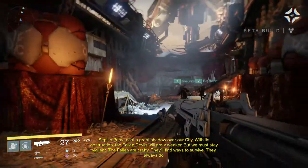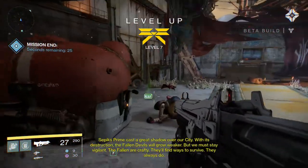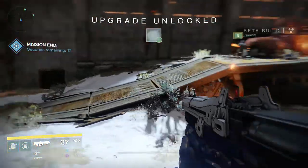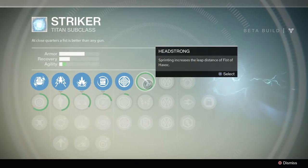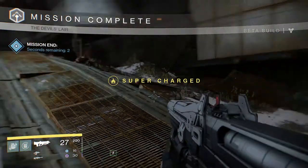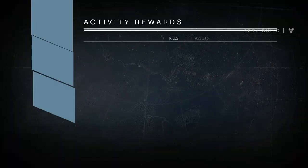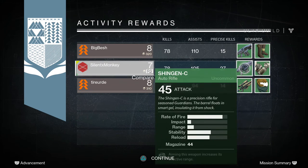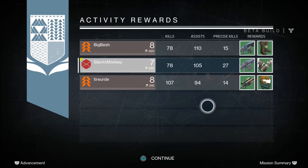Is that it? Well done! We got a full level from this dungeon - we started at level 6 fresh and now we're at level 7. Let's quickly look at what we just unlocked: sprinting increases the leap distance of Fist of Havoc, so you can sprint and just leap really far. We also unlocked an ability for our scout rifle because we used enough shots. I got loot - a rifle, I wanted one of those! And we've also got a pair of gloves with Strength on them.